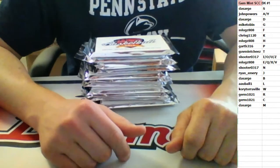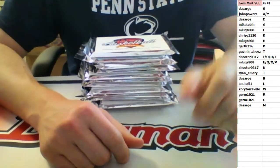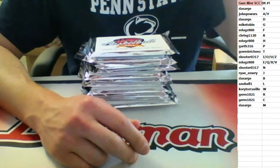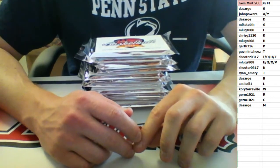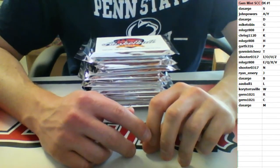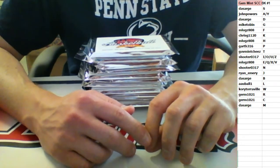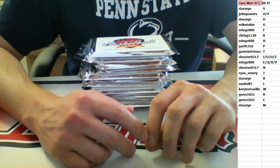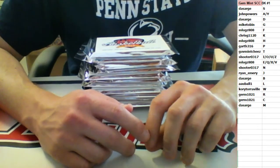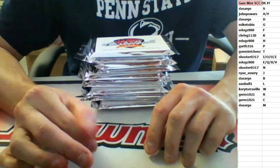Random letter assignments: DA Sarge with the S. John Powers has the A-Y combo. DA Sarge also has the D. Mike Tobin with the G. M Luggs with the F. Chris G with the K. M Luggs has the H. Garth has the P. Gov has the T. Shooter with the I-O-U-Z combo spot. M Luggs with the E-Q-X-V combo spot. Shooter with the N. Ryan with the J. DA Sarge with the B. AAU Ball with the L. Corey with the W. Germ with the R and the C. And DA Sarge with the M.